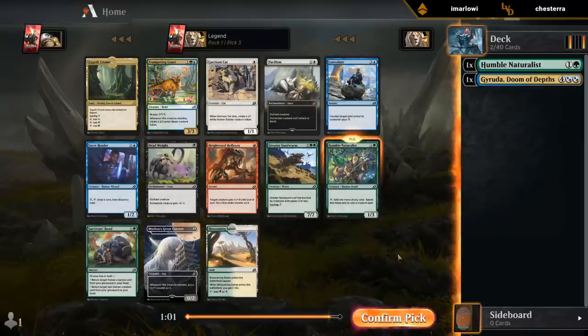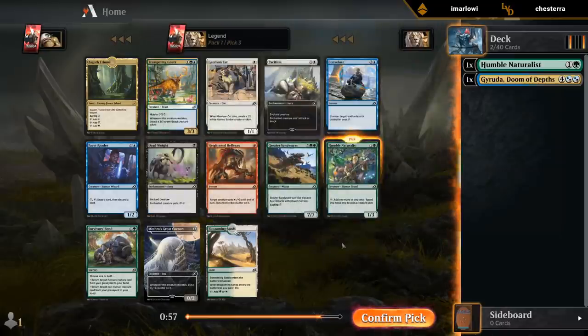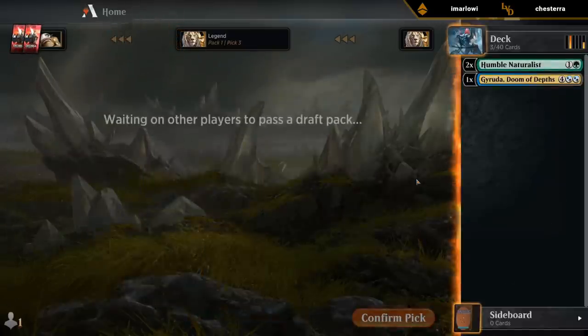Not a Naturalist, but seems good. Trine would also be decent. Can't play the Sandworm. Naturalist is probably the best two-drop we can have in this deck, besides just some good removal.